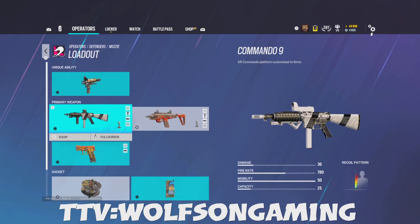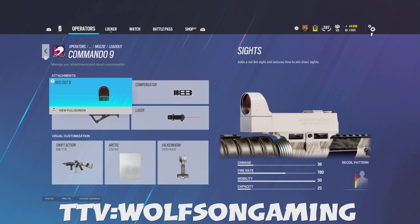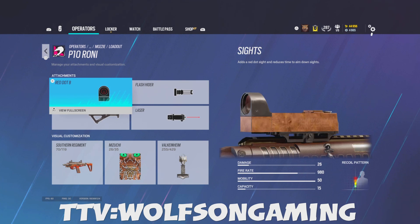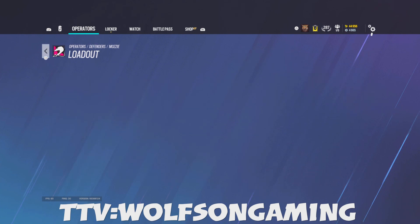Mozzie: I use the Commando 9. The only reason people used the Ruiner was because of the 1.5x scope — now it's gone. The Commando is a better gun overall, better damage, better ammo, still a headshot machine. For the Commando 9 I use red dot B, compensator, angled, and laser. For the Ruiner: red dot B, flash hider, laser, and angled.